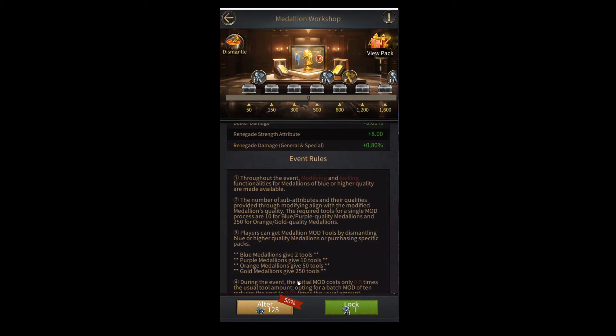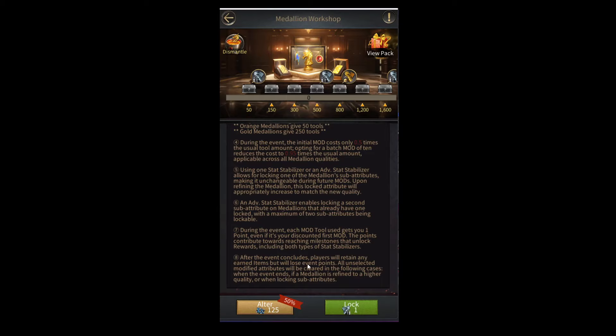You'll have to wait for the next event to do the next modification. You can save your items for the next event because it literally says here that players will retain any earned items but will lose event points. So your modification tools will stay with you till the next event, but the event points will reset as they always do.